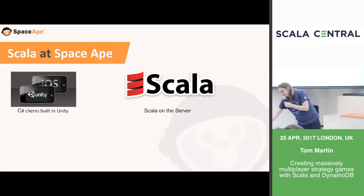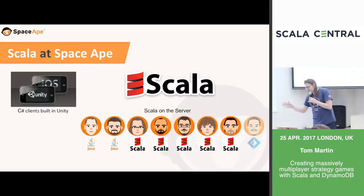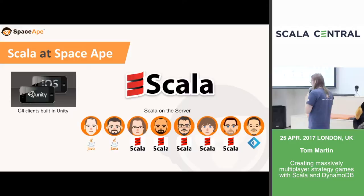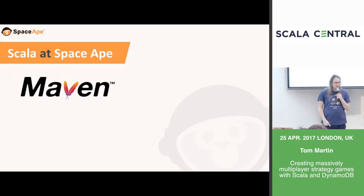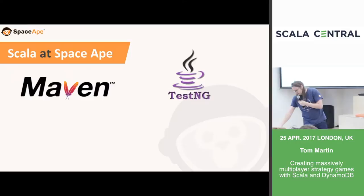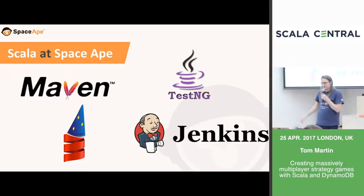We've got a wide range of experience with the language. We started with two founding employees very familiar with Java but picking up Scala for the first time. We've since hired Scala experts and others less familiar. When we hire, we don't look specifically for Scala developers — we hire engineers with strong technical backgrounds and expect them to learn Scala on the job. That's reflected in how we use it: we use Maven rather than SBT, TestNG rather than ScalaTest, DropWizard as an application framework, and Jenkins for CI. It betrays our Java developer roots quite a bit.